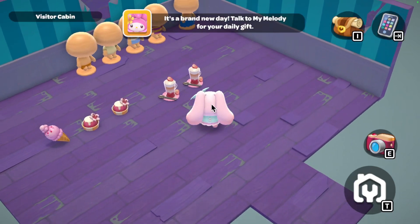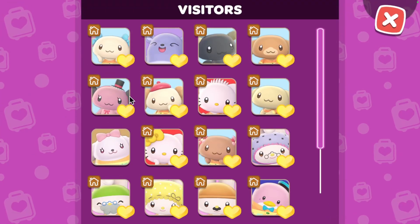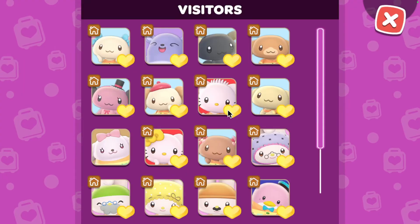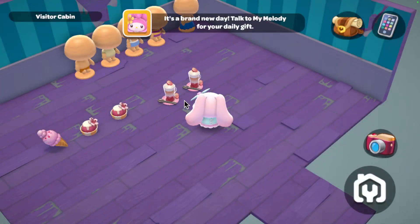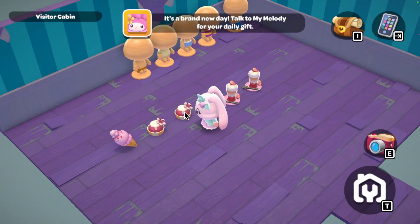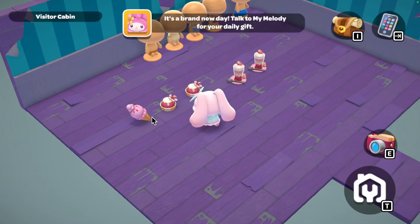Let's go ahead and see what I did for her little house. For the two drinks, I did pink lattes that are also sakura ones, then we've got sakura pudding.